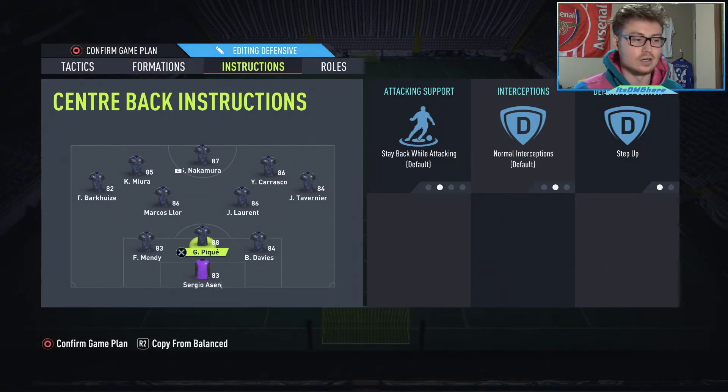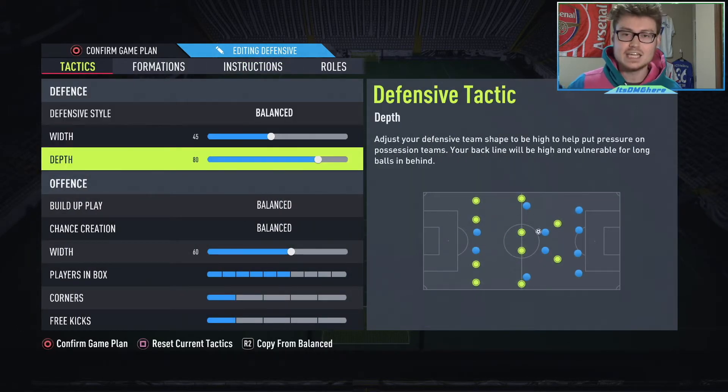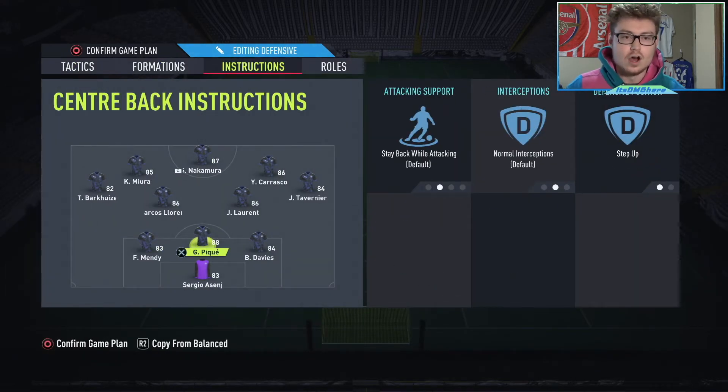Starting off with the defense, we actually have our central center back on step up, while the two other center backs are just on their default positioning. Now the reason why we have PK specifically on step up is it just makes sense because he is the best defender, he has high medium work rates, and he's also the tallest at 6'4". As to why we have a center back on step up in general — it's because the depth is at 80 and we want to help stop the counterattack. We don't want a huge gap between the defense and the midfield, and we also don't have any defensive mids, so there's no one covering that gap there.